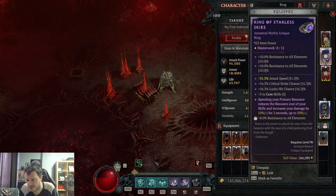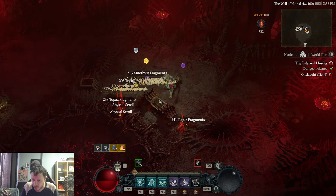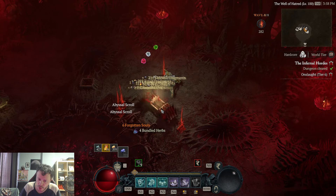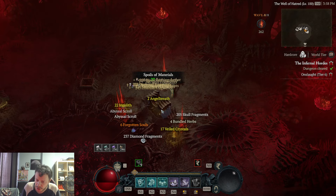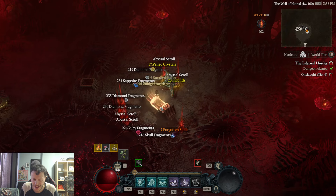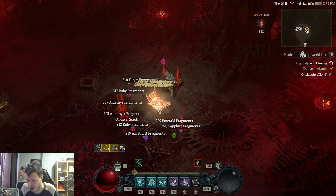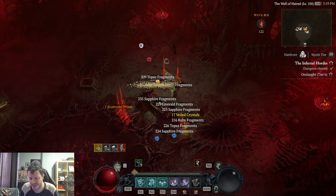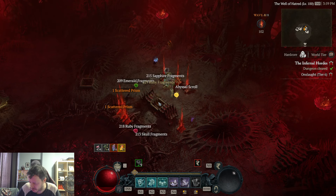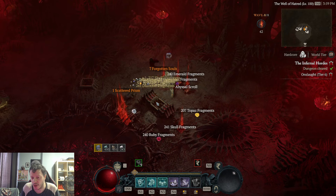As an example: my Ring of Starless Skies has attack speed double-rolled — at level four we got a 25% bonus there, and at level eight we got another 25% bonus. The issue is I can downgrade materials at a three-to-one ratio. So I can convert legendary materials into rare ones, and rare into blue. For example if I have 100 legendary materials and need blue ones, I can convert to 300 rares and then 900 blues. Basically your character can be fully built out if you can do stage seven.